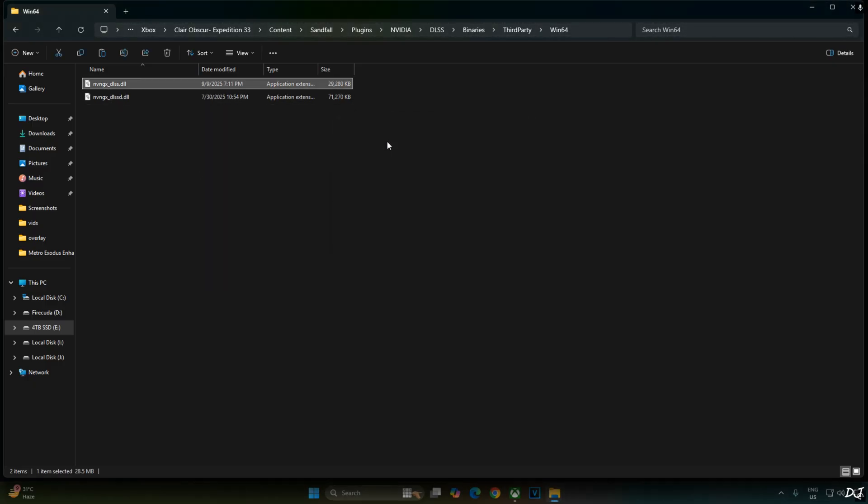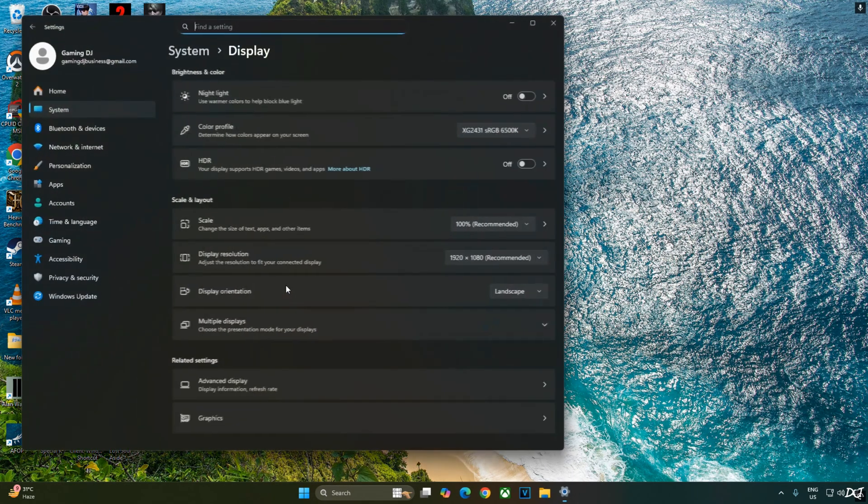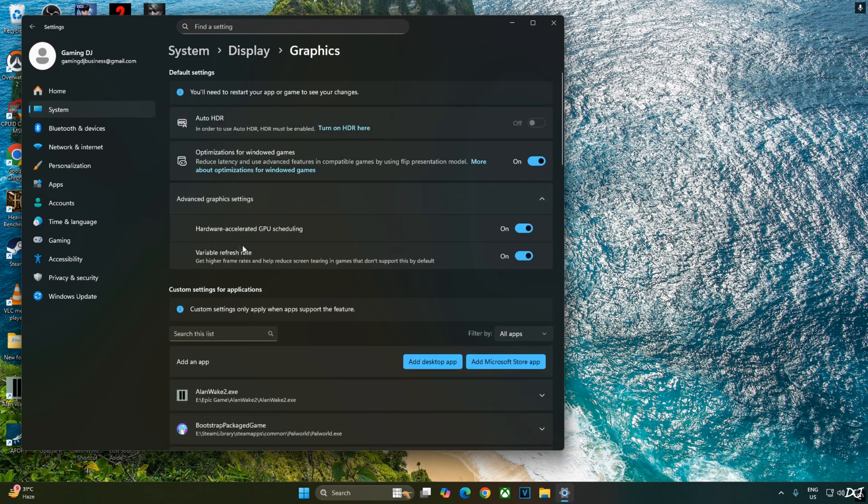Now I'll enable the Hardware Accelerated GPU Scheduling setting. Right-click anywhere on the desktop, click on Display Settings, click on Graphics, then click on Advanced Graphics Settings, and enable Hardware Accelerated GPU Scheduling. If your monitor supports VRR, enable that setting as well.